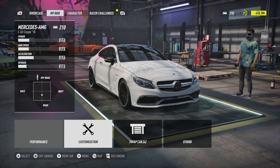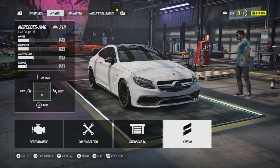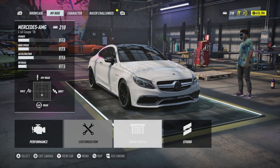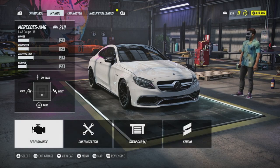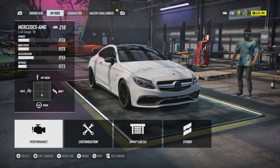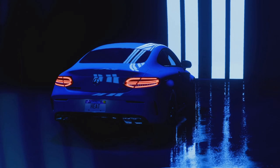So as you guys see up in the top right corner, just keep in mind I have $433,184 and I only have four cars right now. Step one: go online. Once you're online, click back, and then you're going to go ahead and exit to the day.